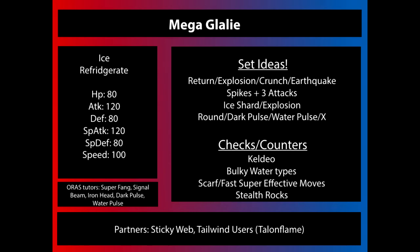For checks and counters, the first thing that comes to mind is Keldeo. Being a Water/Fighting-type means it resists Ice-type moves and Dark-type coverage. Keldeo also gets a boost from Justified when hit by a Dark-type move, and Earthquake being unstabbed isn't going to do very much. Bulky Water-types are going to be able to set up and stall Mega Glalie out — unless Mega Glalie uses Explosion or something really powerful, it doesn't have a way to break through. Though notably, Round goes through a Substitute, so Mega Glalie can handle Substitute stall.